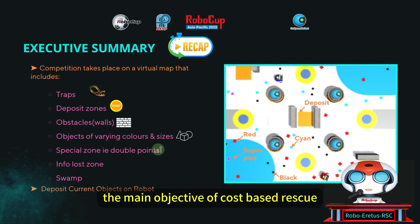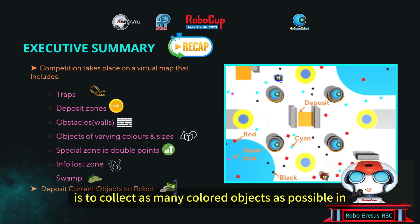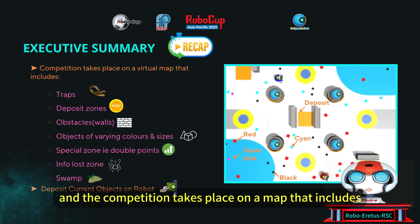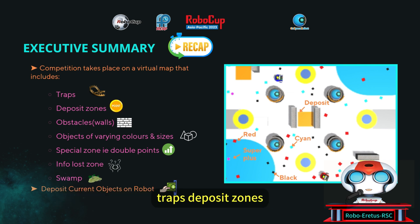The main objective of Cospace Rescue is to collect as many colored objects as possible in six minutes, and the competition takes place on a map that includes traps, deposit zones, swamps, obstacles, info lost zones, and special zones.